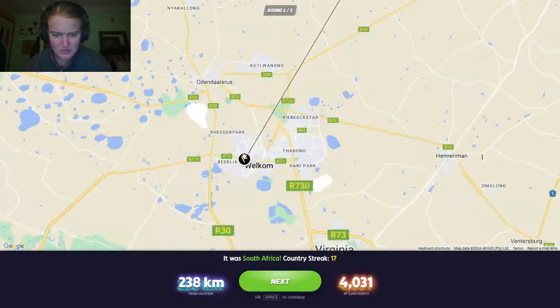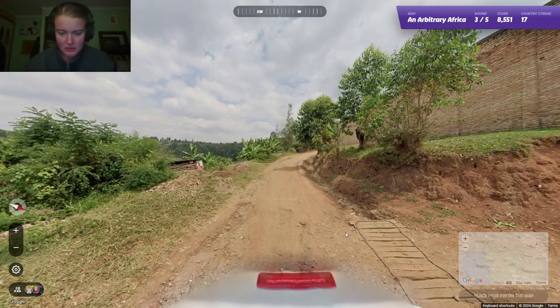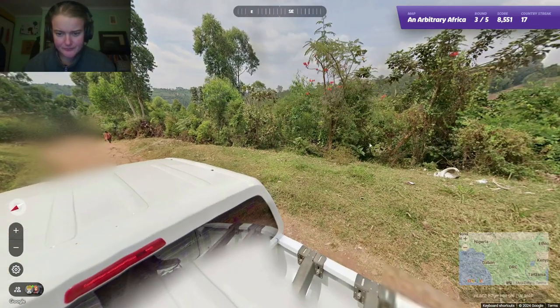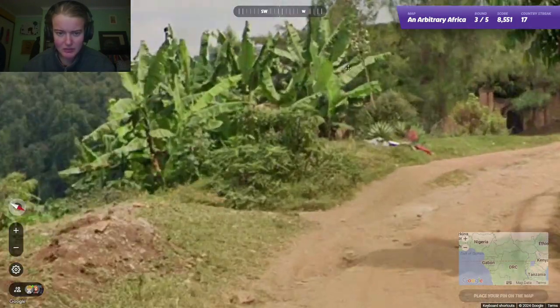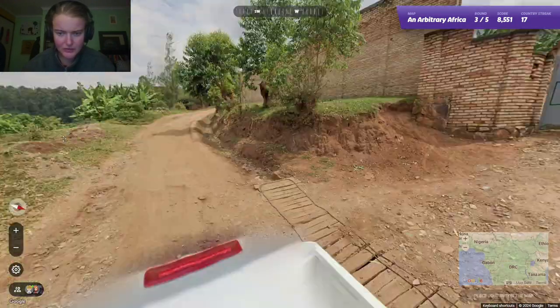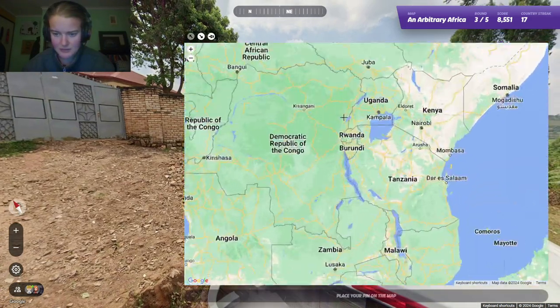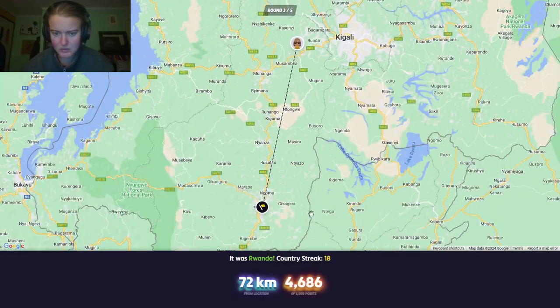Oh, it's not even that urban. Okay. Is this Rwanda? Looks pretty Rwanda to me. We've got banana plants, we've got hills, we've got a big pickup truck, we've got brick. I would say we are in Rwanda.